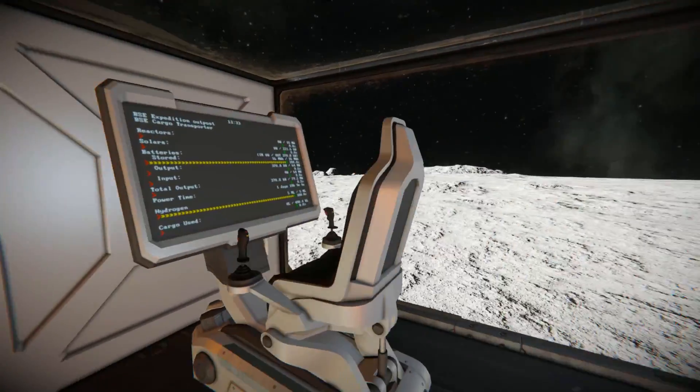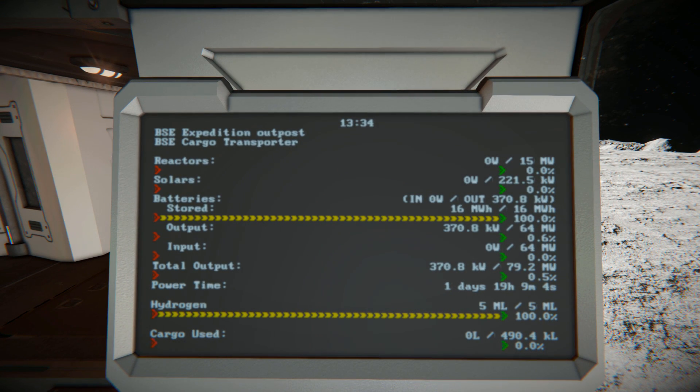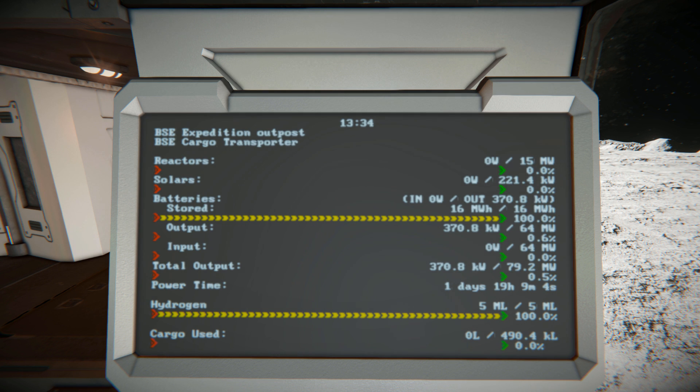Coming around to the control station there's a little bit of information: it shows the Expedition Outpost name, the name of the little vehicle, your reactor, solar power, batteries, hydrogen and cargo usage. So it's got everything you need to know about your base — just hop in the chair, take a look and you'll be good.